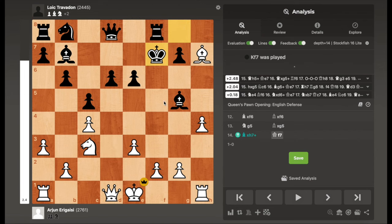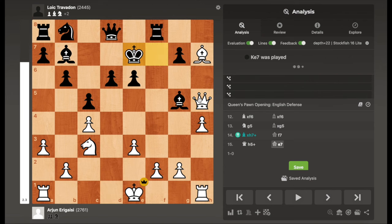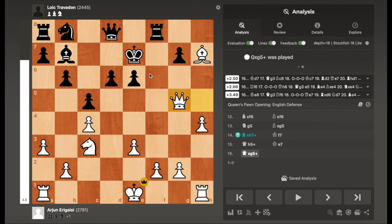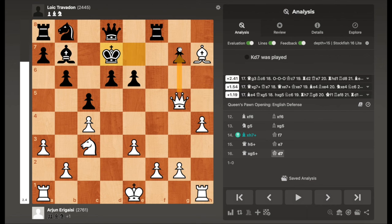After Bxh7, a nice tactical shot, Travedon simply resigned. Also worth noting: after Kf7, if that is tried, Qh5 check and the king can run, but this is still a miserable position to try to defend against a 2761 grandmaster. The engine really likes Qg3, but white is just going to be a lot better. The resignation makes a lot of sense. That's going to be all for this video — hopefully you found it instructive, and I'll see you guys next time.